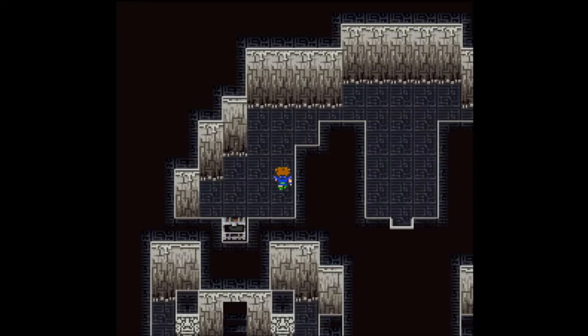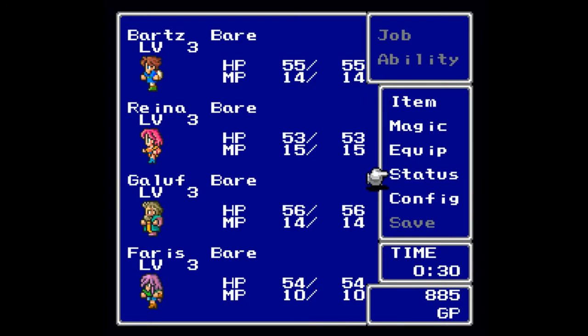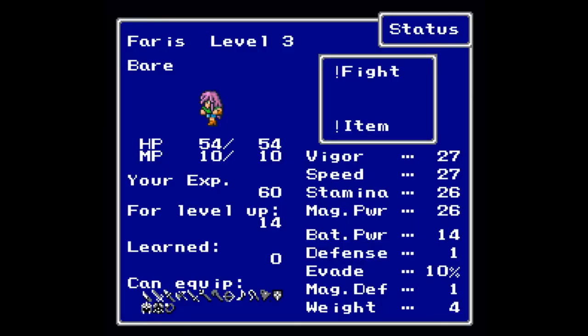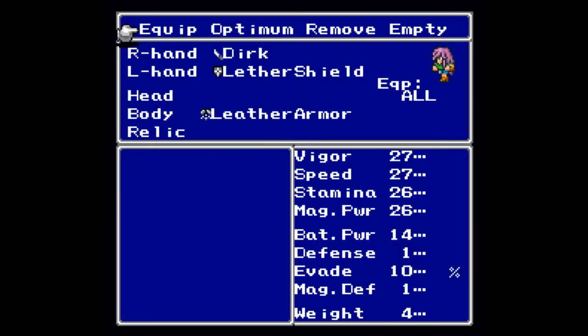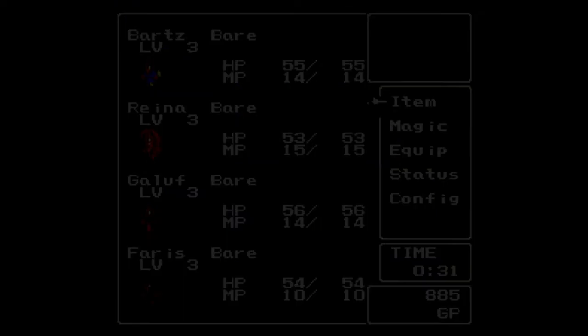Let's take a look at our new party member now that Ferris has joined. Did I say 'she'? Sorry — that is definitely a guy. Ferris is pretty much the same as everybody else except he does have 10% evasion and weighs a little bit more. In terms of equipment, Ferris has a dirk, a leather shield, and leather armor — very nice.